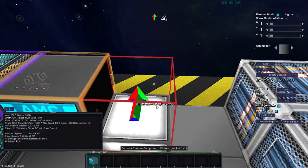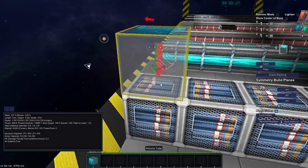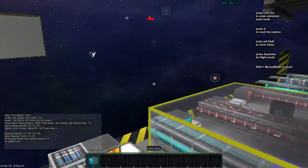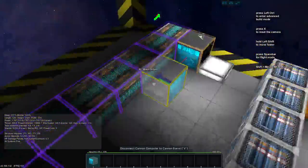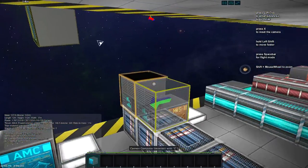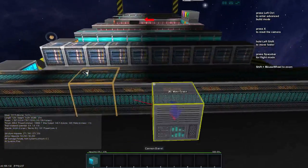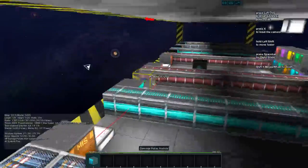The arrow on the cannon computer is the direction the shots will fire. So if you put another system with the arrow facing a different way, even though the front of your ship faces another direction, any set of cannon barrels set to that computer will fire in that direction. Also, modules that touch each other are all considered in the same group, so all 10 here will only fire one projectile.